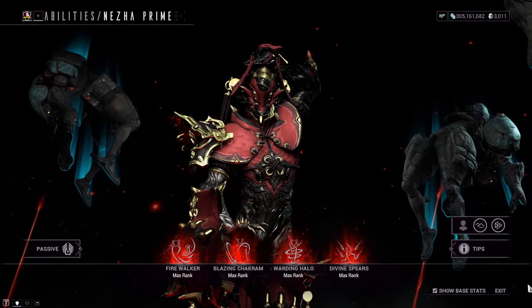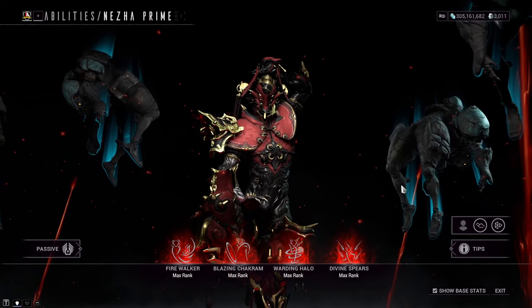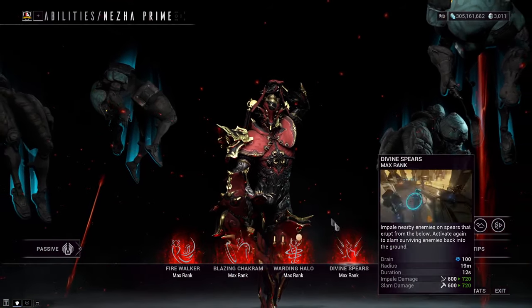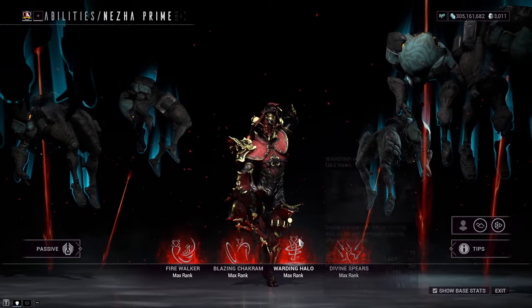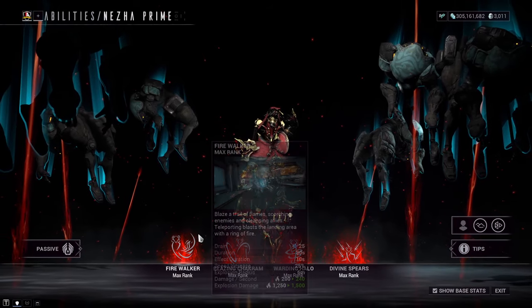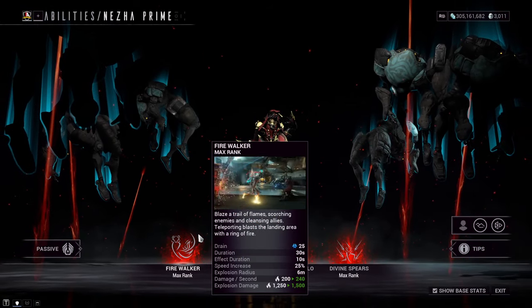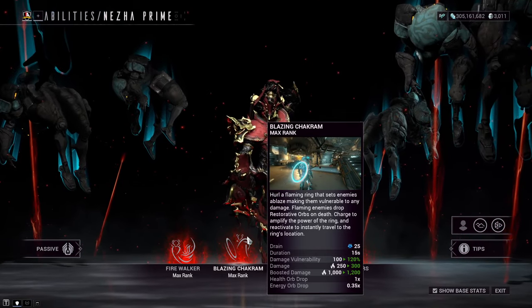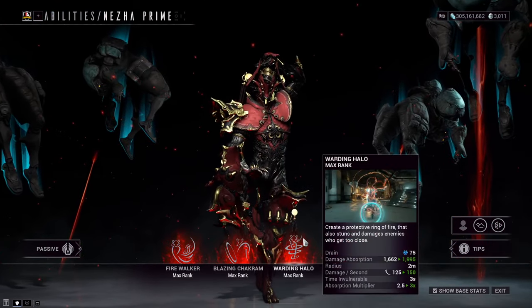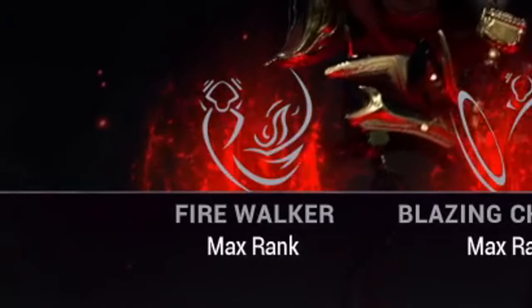This is especially effective when infusing other Warframe abilities via the Helminth. For our upcoming builds, we're going to replace one of Najjar's abilities. You can pick and choose whichever you prefer to substitute, but I think Firewalker is the candidate to remove. The debuffing and quality of life from Blazing Chakram is just too good to get rid of, and Warden Halo is mostly there for protection. So let's go ahead and remove Firewalker.